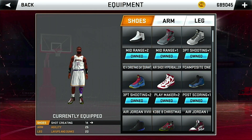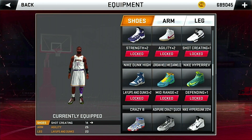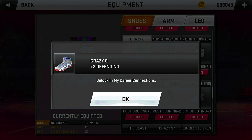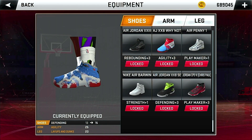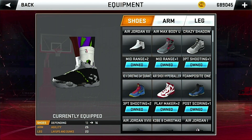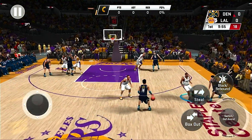Some of you guys in the comments told me to get the equipment to upgrade your defense and get to a 99 overall. I actually tried it, but the sad part is I haven't unlocked most of these. I've got to complete some more connections — I'm definitely going to be grinding those to get the equipment that boosts defense. I can already tell this is going to be a good game, because the last time we played the Nuggets it went down to the wire.